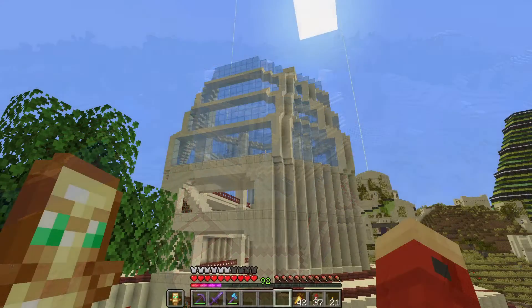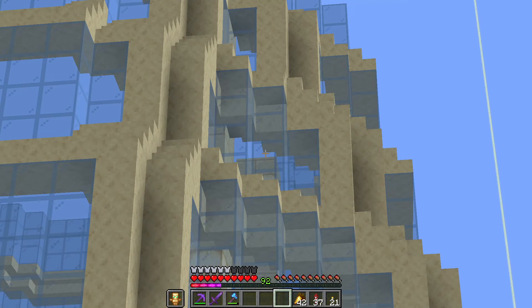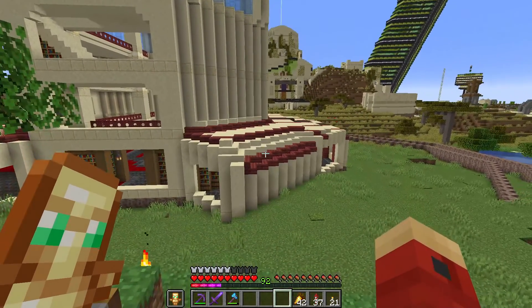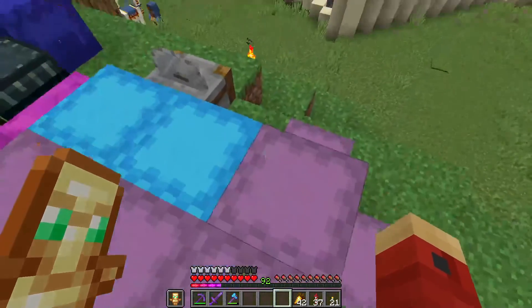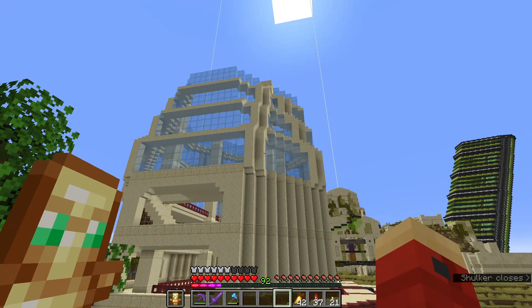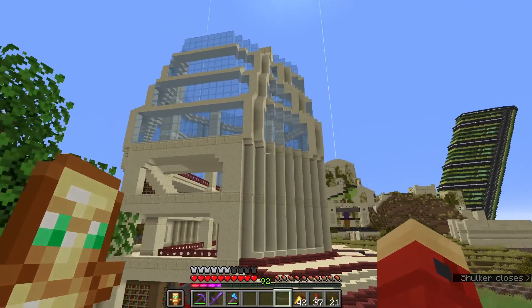This is where our roof is at now, got these things going on. I'm vaguely wondering if maybe those should be in mangrove wood instead of smooth sandstone, in there for contrast. But we have gone through this entire shocker of smooth sandstone, so we're first off gonna go refill this, then we'll work out what we're doing there.